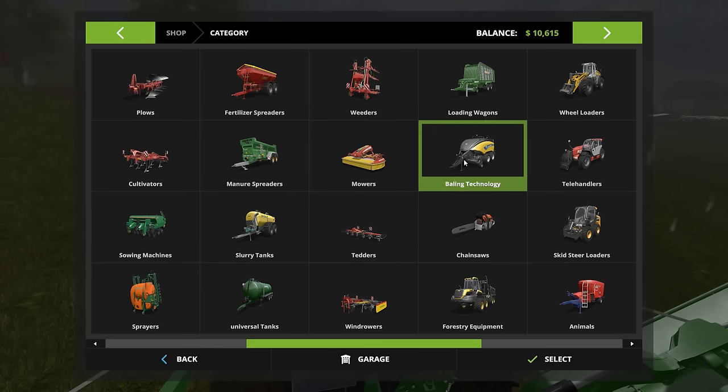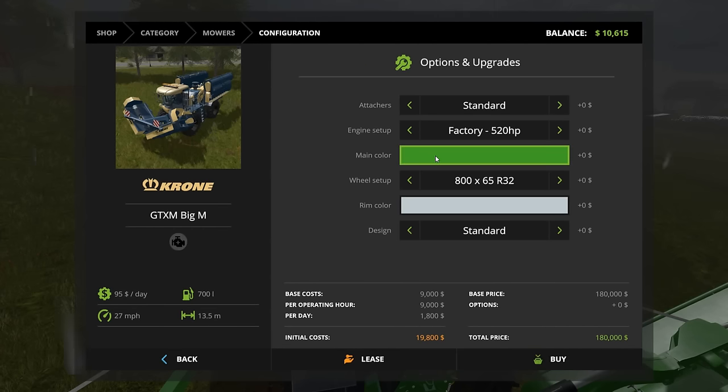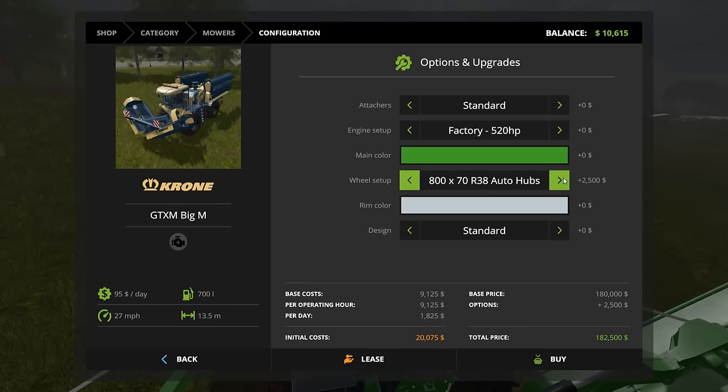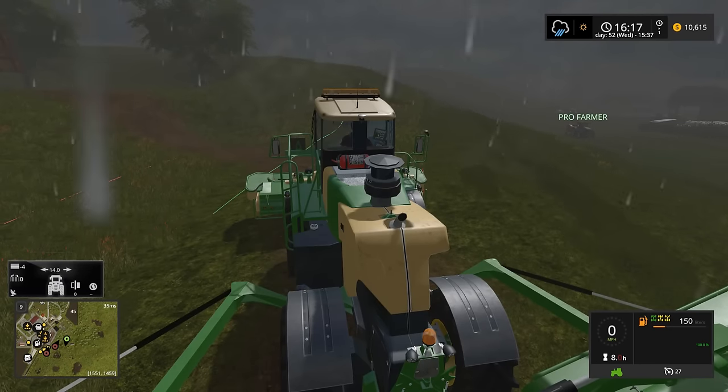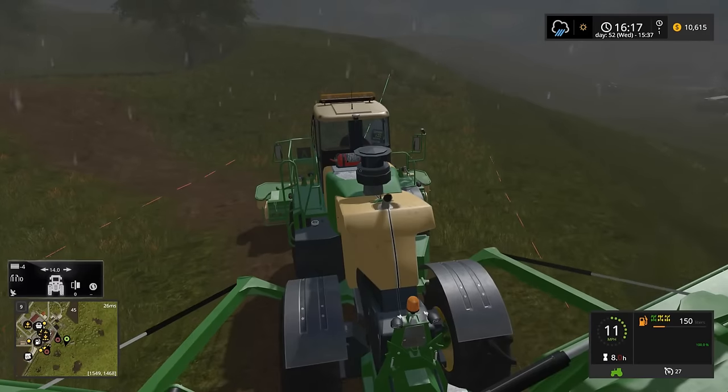Let's look at this a moment. So that is an option — you can actually change the main color, so that's probably a custom color there. Auto hubs — interesting. Design standard. Beacon light bar — I'm guessing we got the beacon light bar because there is a light bar on top. Whoa, 775 horsepower. Extended rear hitch standard. That's kind of cool. I don't know if I have a link for this one in my mod list, as this is one of the ones I think somebody sent me for the multiplayer server.